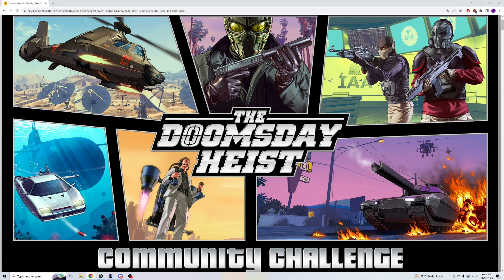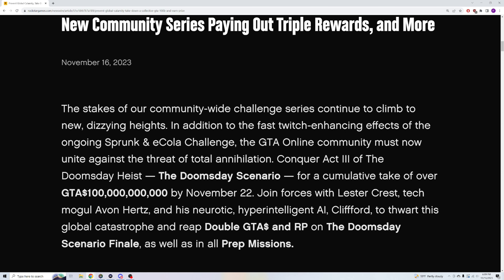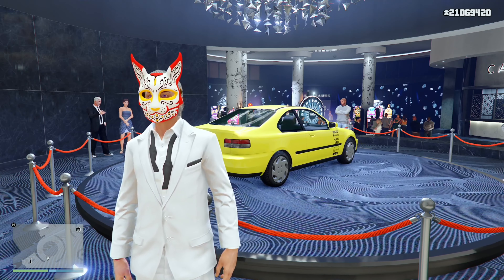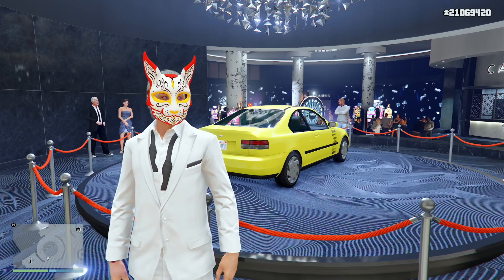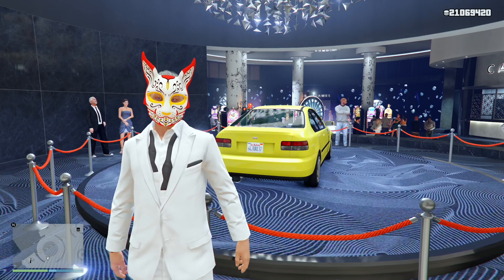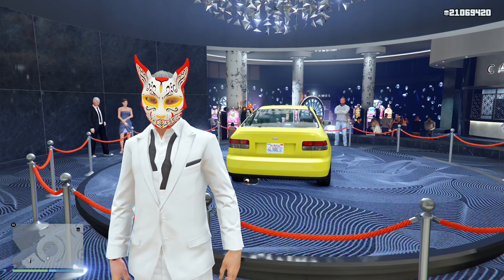As you probably saw on the title screen, the biggest money-making opportunity this week comes in the Doomsday Heist Community Challenge. The Doomsday Scenario Heist is paying out double money and RP on the finale and on all prep missions. That comes out to like $4.5 million a run. And if you combine that with the glitch to skip all the prep missions — I'm going to do an updated version of that, released either tonight or tomorrow — then yeah, you're going to be making some serious bank this week.